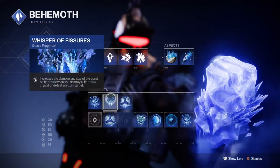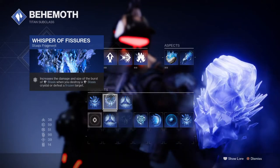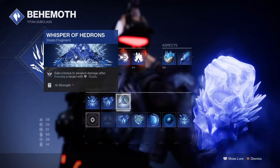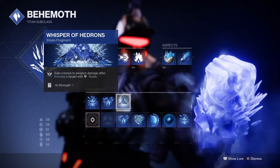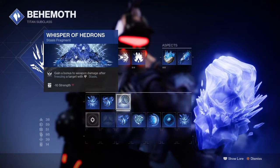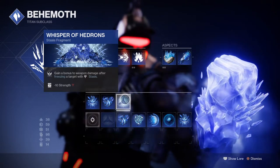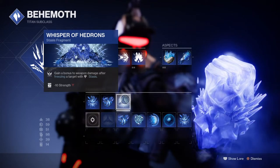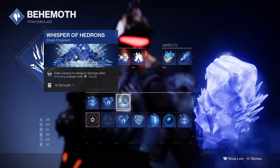We need to focus on having grenade regen at a typically high level so we can spread the stasis effect and damage when we do our slam dunk move. With the destruction of stasis via Whisper of Shards and Whispers of Fissures and Ruinous Effigy's ball effect, the damage should shatter everything around you while kicking in the effects. Getting the second aspect is recommended to expand your fragments list — important for this build but workable without it.